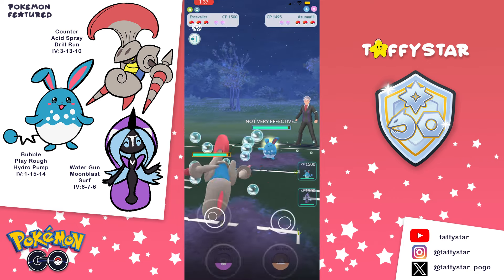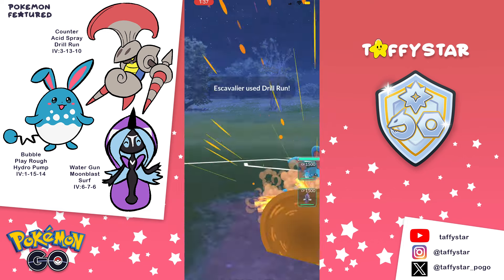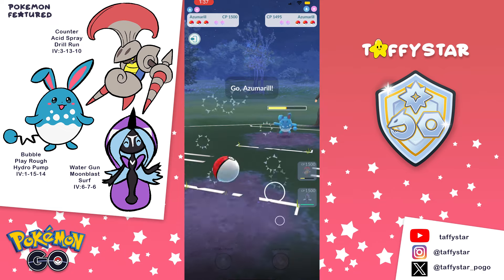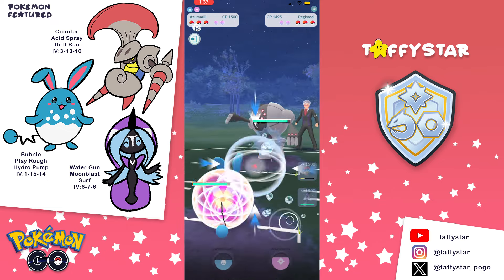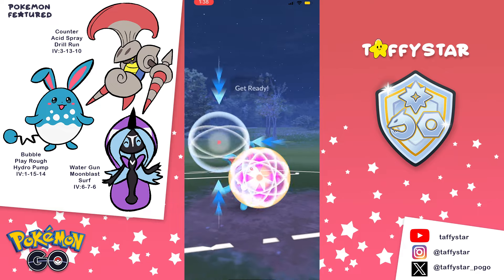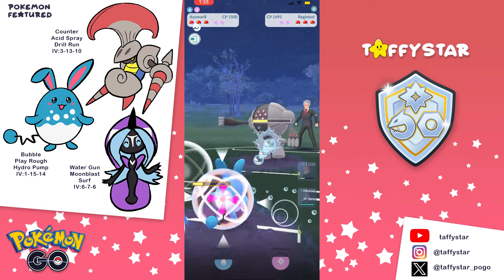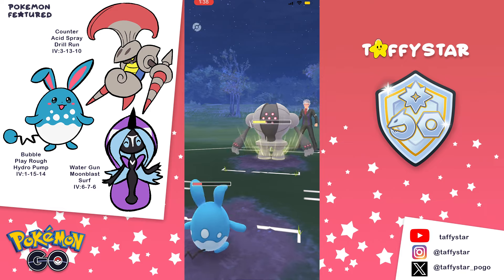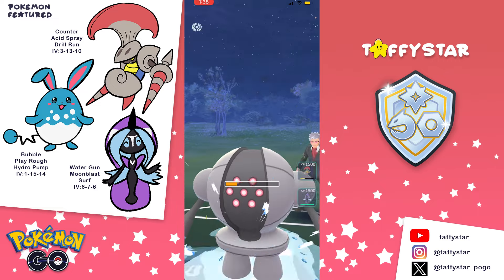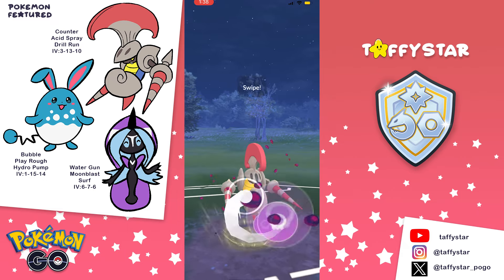On to the next match - we're going to see an Azu lead. I throw the Drill Run first before swapping out into my own Azu, because if I swap immediately I'll lose if they decide to stay in - the opponent's Azu is always going to be one fast move ahead. I land the Drill Run, swap Azu in, and draw out a Registeel. They bring the Registeel - that's perfect for me. I go for the Hydro Pump. We didn't get the attack drop on the first Zap Cannon so I land a Hydro Pump at full damage, my opponent goes for a Focus Blast and we live with one HP. I go for another Hydro Pump and I'm able to take the Registeel out.